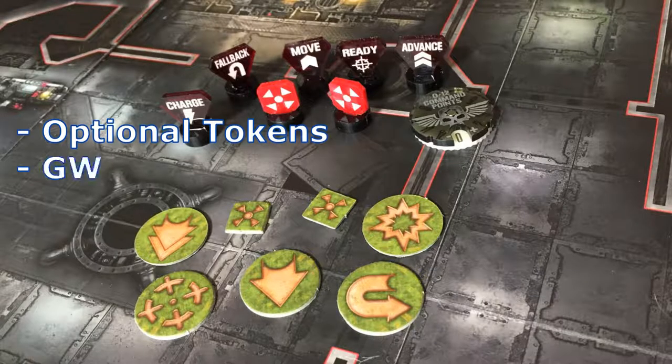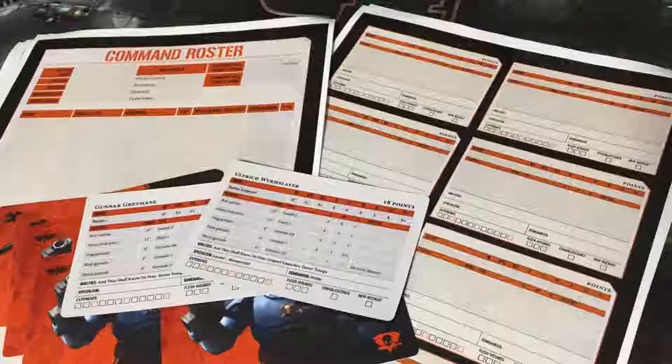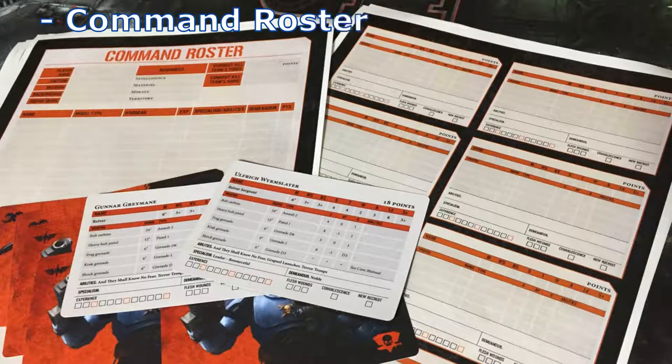Tokens are always a good thing to have on a tabletop. They help you record whether a model has moved, charged, advanced, readied, and so on. Card tokens are available in each of the Kill Team box sets. However, I've chosen to go with plastic tokens from Litco. More options include a command roster, available from the GW website — you can print that out for free. It's used to list all the members of your Kill Team. You can also print out stat cards which you fill in yourself, also available for free on PDF from the GW website. You can get stat cards for each Kill Team box set that you buy as well.